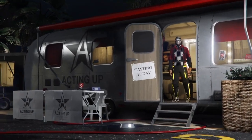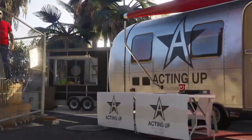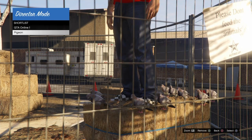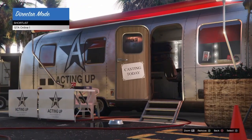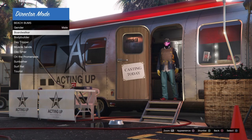Once you guys have entered Director Mode, simply do the duplication glitch - this will take about 25 minutes, so wait until it's finished. Once it's finished, wait until your character spawns on a hay bale. As you can see, my character spawned on a hay bale. Then simply remove your bird from the shortlist.